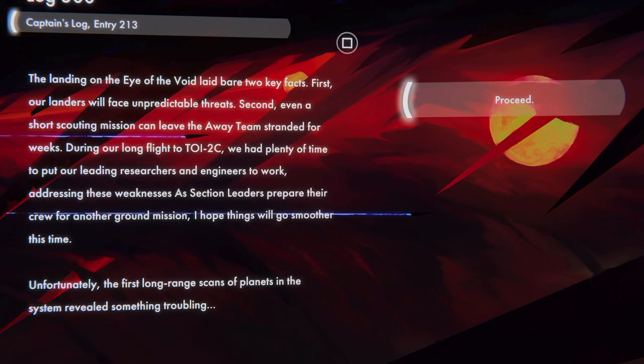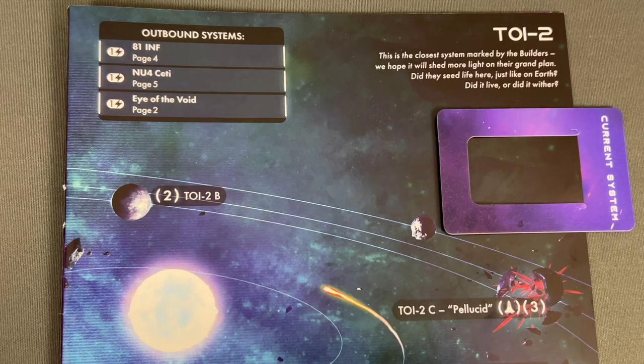Captain's Log, Entry 213: The landing on the Eye of the Void laid bare two key facts: our landers will face unpredictable threats, and even a short scouting mission can leave the away team stranded for weeks. During our long flight to TOI-2C, we had plenty of time to put researchers and engineers to work addressing these weaknesses. Unfortunately, the first long-range scans of planets in the system revealed something troubling.